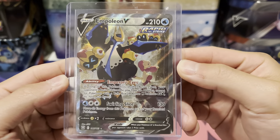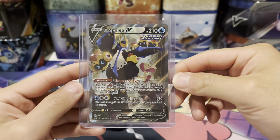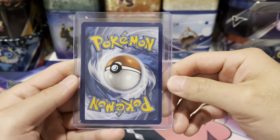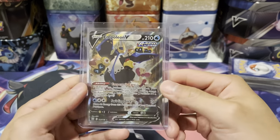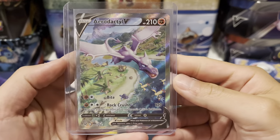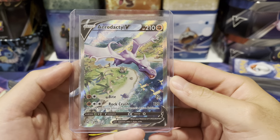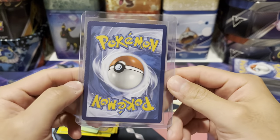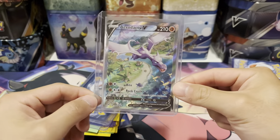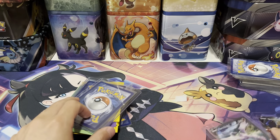First up is an Empoleon V, near mint condition, 146 out of 163 from Battle Styles. I picked this up for around 38 to 40 bucks from a card shop. This one is also from the card shop — it's the Aerodactyl V from Lost Origin, 180 out of 196. Could not pull this card anywhere, so I decided to buy it from the card shop for about 125 to 130 bucks. It was a really good buy since I can never pull this card. Solid pickup.